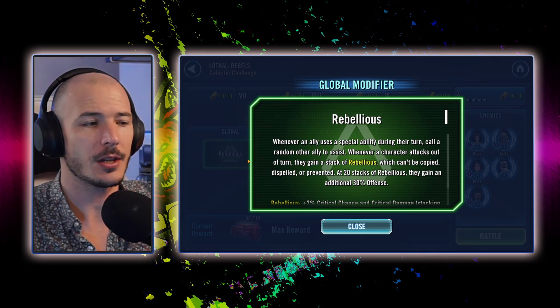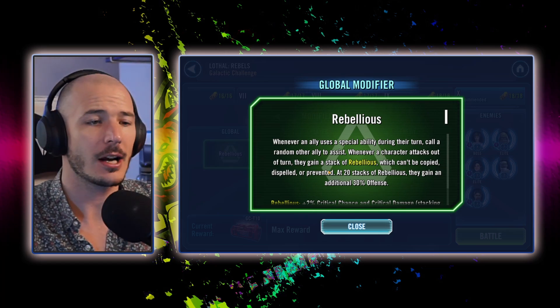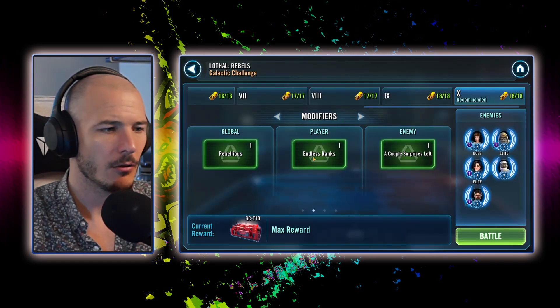Whenever an ally uses a special ability during their turn, call to assist a random other ally. Whenever a character attacks out of turn, they gain a stack of rebellious, which can't be copied, dispelled, or prevented. At 20 stacks of rebellious, they gain an additional 30% offense, which is rather large.